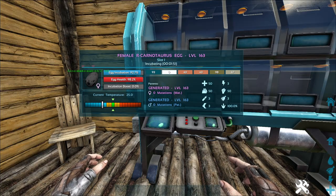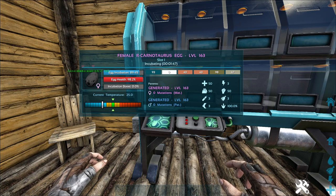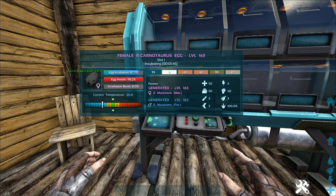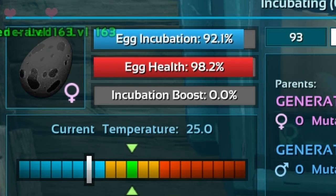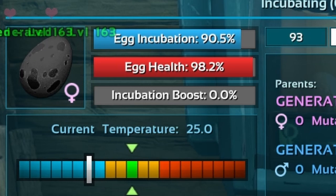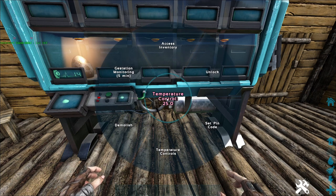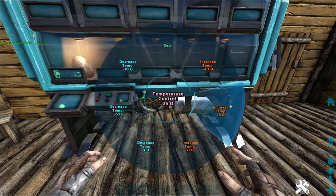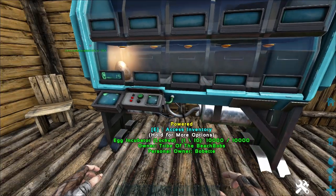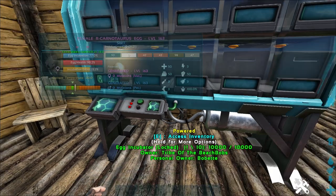As soon as an egg is in the inventory of the incubator and the incubator has electricity, you can see a lot of information. On the right side you see the colors and the stats of the baby in the egg. On the other side you also get information about the temperature that the egg likes to incubate in. You do not have to change the temperature if you don't want to, but if you do you will get a 20% speed bonus for incubating. To change the temperature, use the radial menu and simply raise or lower it as needed.